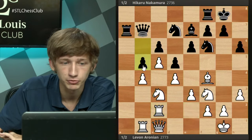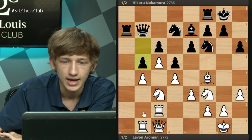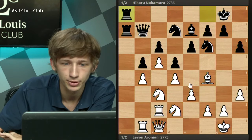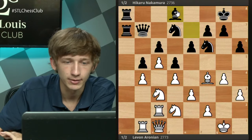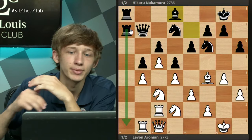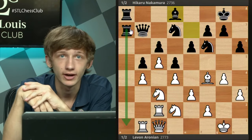Now black to move — you guys should be able to find black's next move. It's not a crazy move. What is this opening all about? It's about the a-file. That move is Ra7, of course — you just double the rooks. Rc2 now by white, perhaps hinting at stuff like cxb6 or b5 with support for the c pawn. So Hikaru plays b5, not wanting to open up his queen to attack.